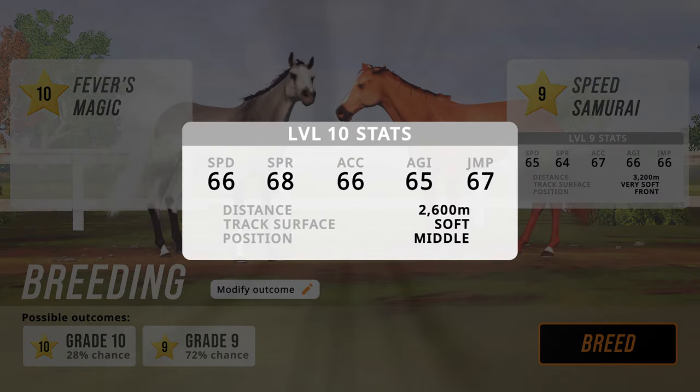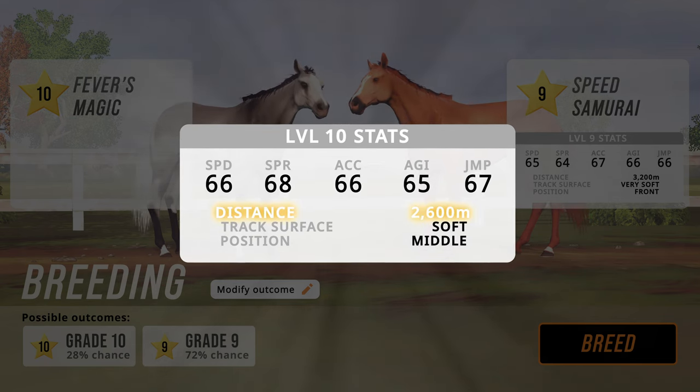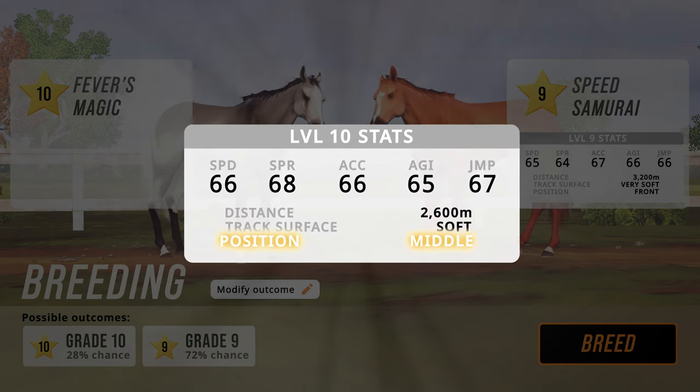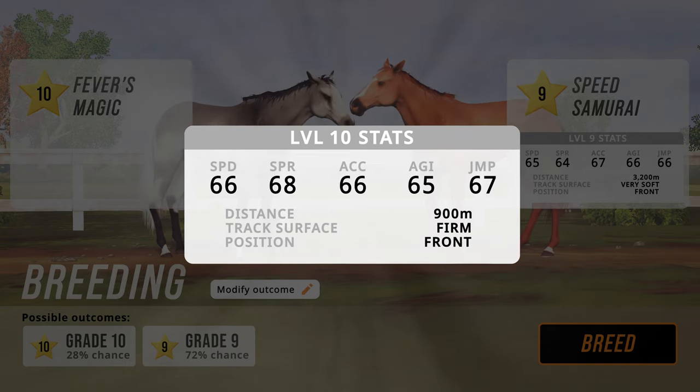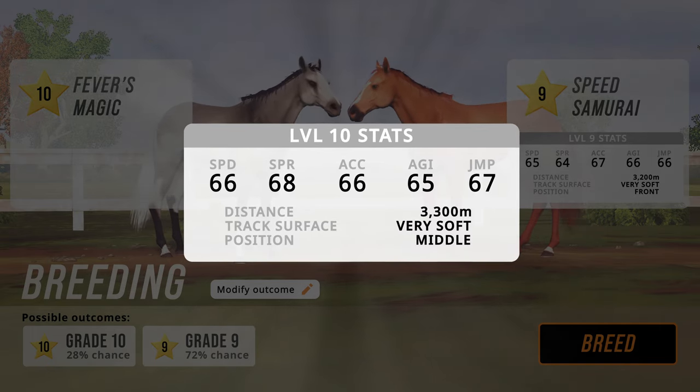Horses have three preferences that affect how they race: distance, track surface, and position. A foal is likely to inherit these preferences from their parents, so keep that in mind when breeding.